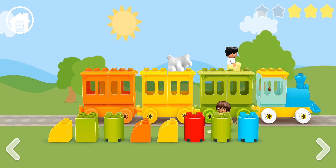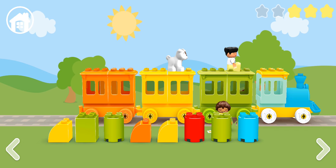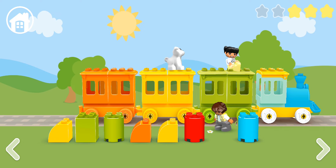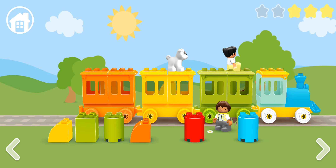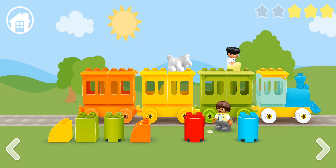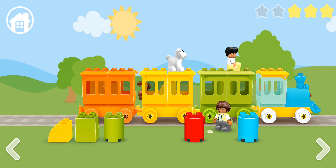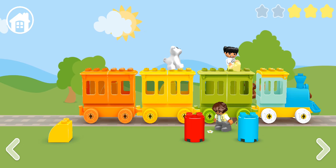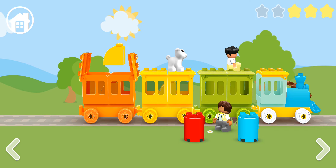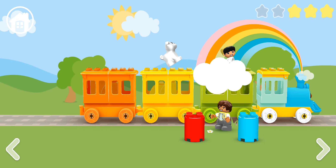Uh-oh, that's a blue block. None of these wagons is blue. Green, yellow. Uh-oh, that's an orange block. Let's try again. Good job. Green, green. That's yellow. Let's find the yellow wagon. Good job.